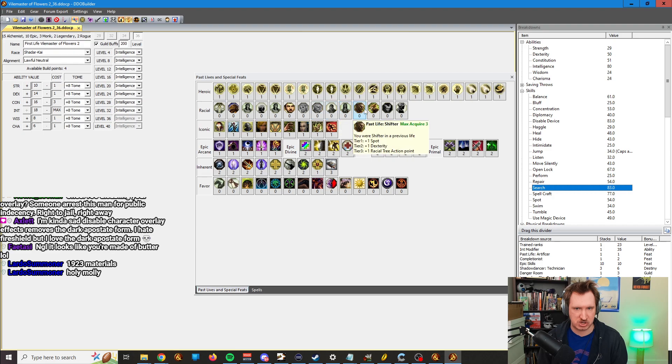Do you want to add all of the Racial Lives? Because you have all of them — don't click a hundred times. Click on the word Racial. Click, click, click. Hey guys, I'm a triple Racial Completionist, and all it took was three clicks. Isn't that amazing?